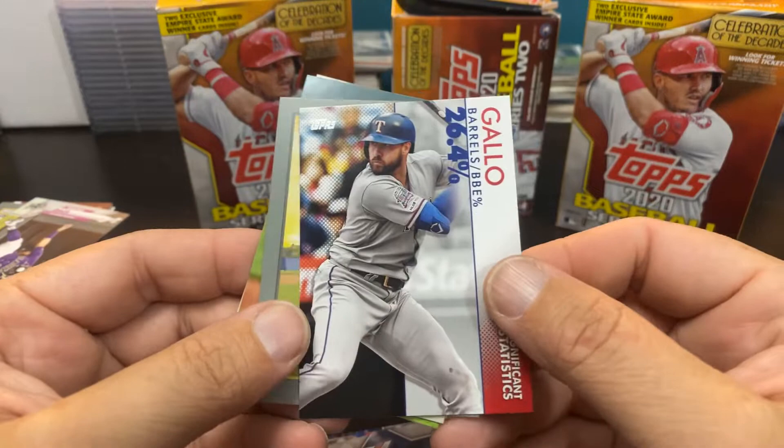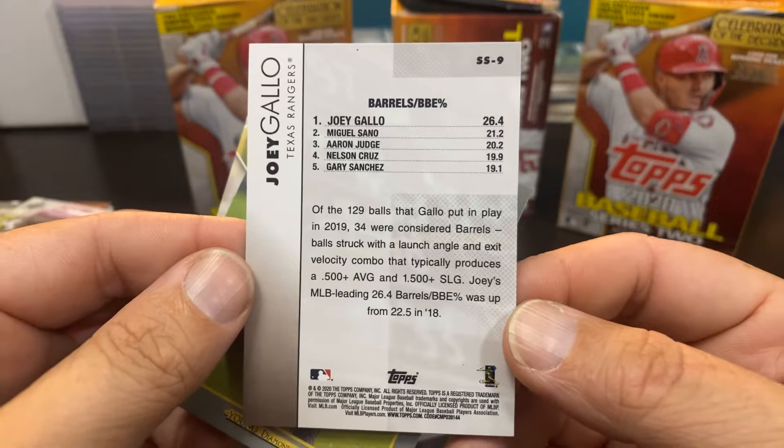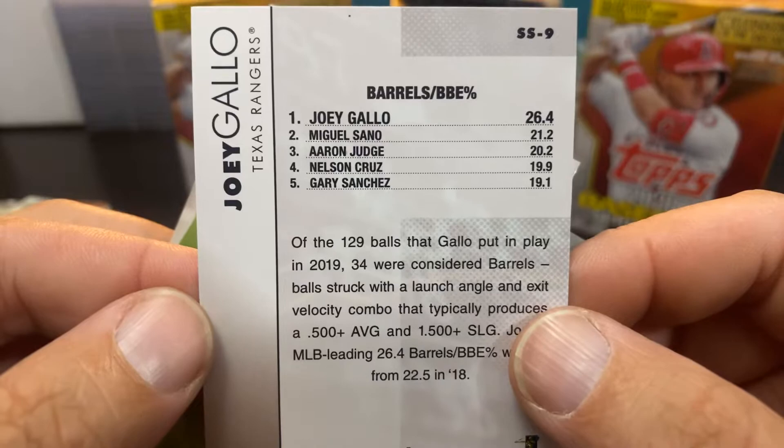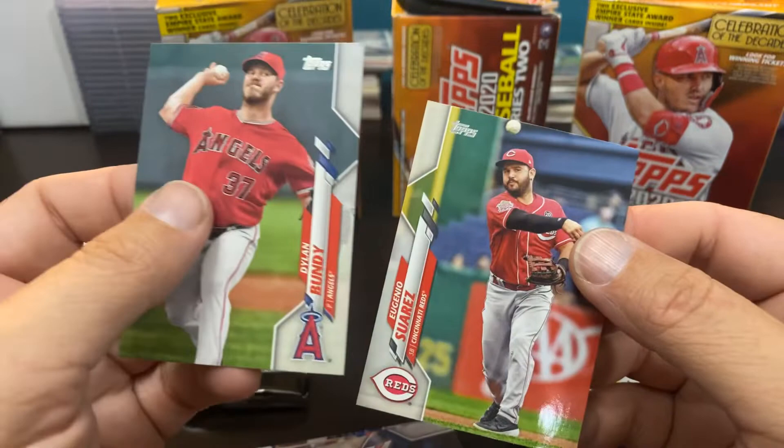We got the Significant Statistics insert — I have not pulled one of these yet. Joey Gallo. They did Significant Statistics back in the 2019 series as well. Barrels — what do all those guys have in common? They all can mash. So that's a nice insert, along with the Alex Young Turkey Red rookie card and Jhonny Suárez.